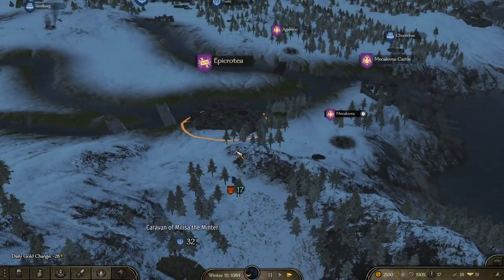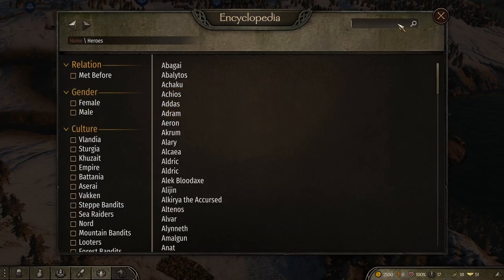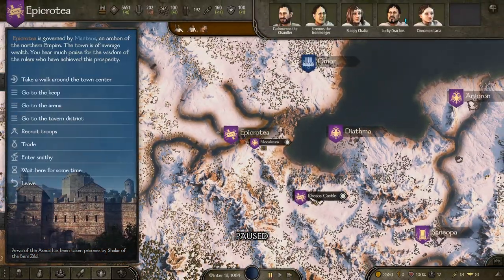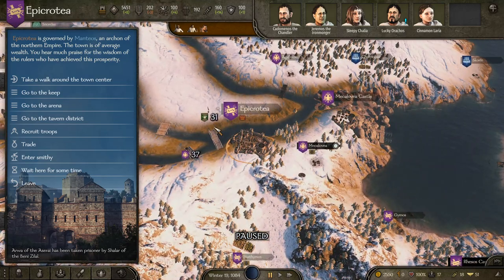If you hit the letter N on your keyboard, it pops up this encyclopedia. If you want to find a certain character, you'll click on Heroes and type in the guy's name — Lucan. You click on that character, and you can see on the top right it says 'last seen near Rezos castles.' If you click on that, it'll give you a general brief description. If you click the Track button, you can check that out in the bottom right of your screen. When I click Track, this pops up, so you can actually see it on your screen. When you zoom into this particular location, it'll show you a general direction or location of it.